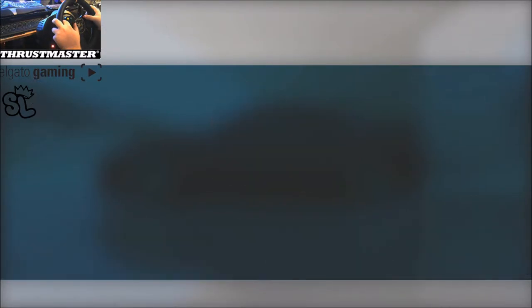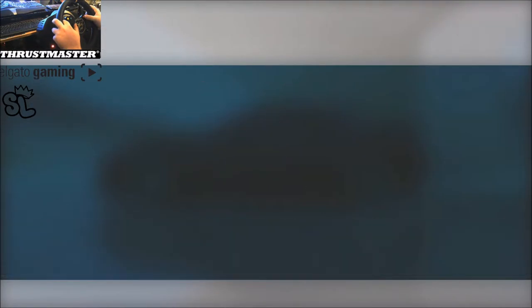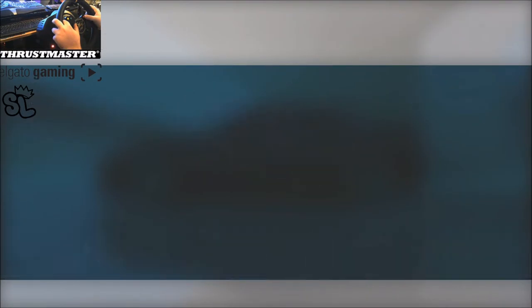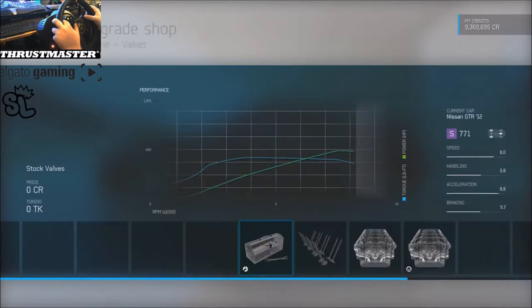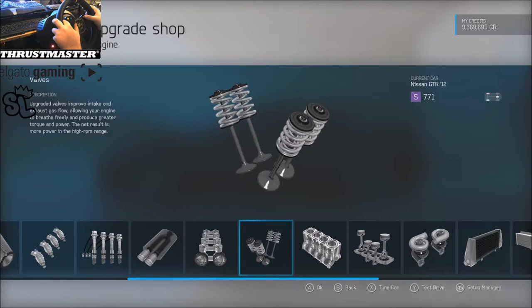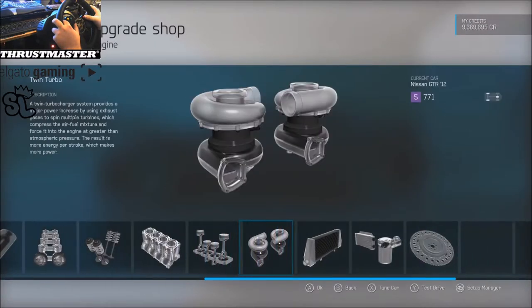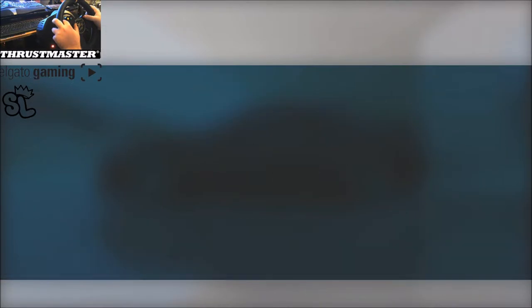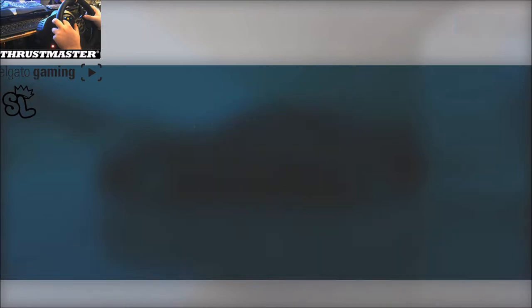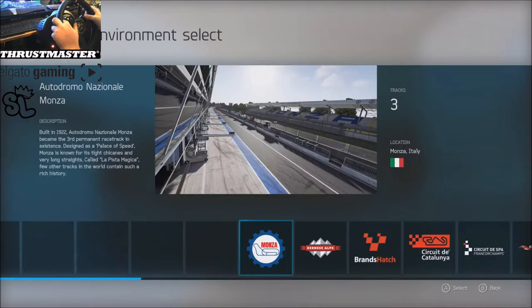Power — this thing can't have a lot. We've got race intake, race fuel, stock ignition, race exhaust, stock cams, stock valves, stock block, stock pistons, stock turbos, stock intercooler, stock oil and cooling, and a race flywheel. Now let's go test drive.